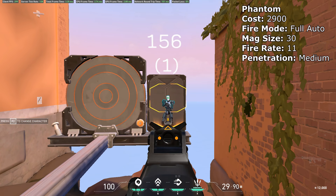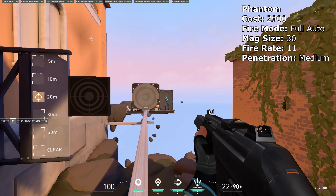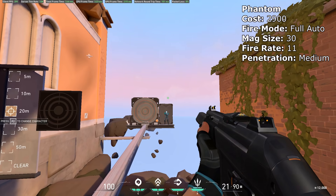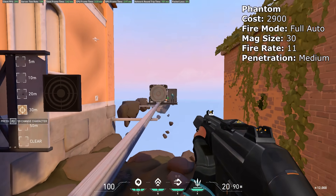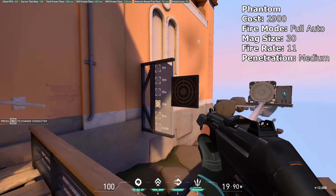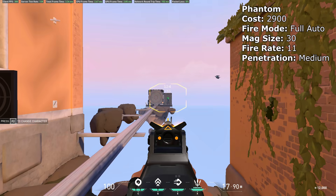As you can see, the headshot damage from 10 meters is 156. The headshot damage from 20 to 30 meters is 140, and it goes down to 124 at 50 meters.